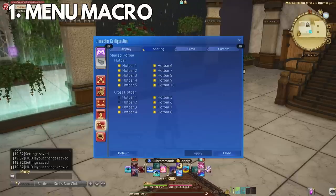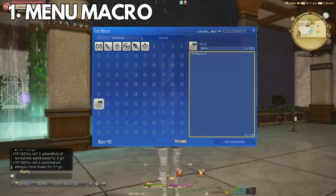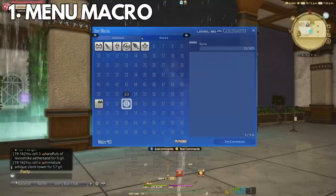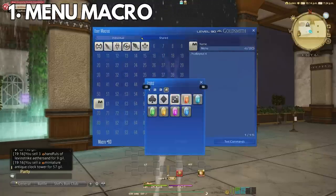After that, we'll be making our first macro. I will be using HUD layout 4 as our menu, using the crystal icon — just my personal preference — and simply typing /hudlayout 4. Now this means when you press this, it will change you to HUD layout 4.